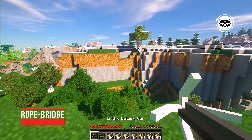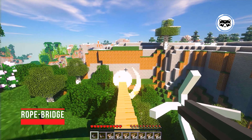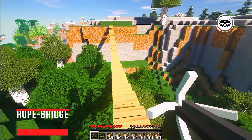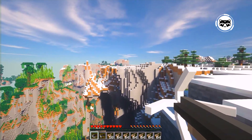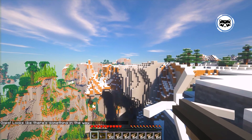Rope Bridge allows you to cross any chasm and climb any wall. It adds a special gun to the game that is capable of creating suspension bridges and rope ladders. Using the tool is very simple — you just need to go to the wall and shoot up, and a ladder will appear on it. There is even a corresponding animation. In addition, the mod automatically detects obstacles in the way and warns the player in advance.